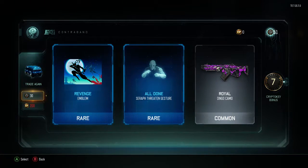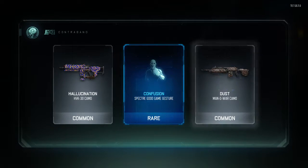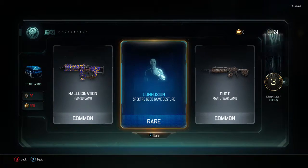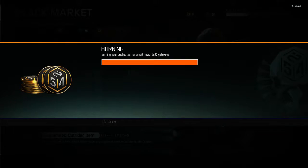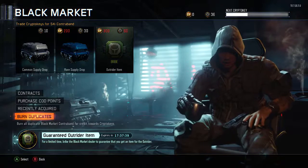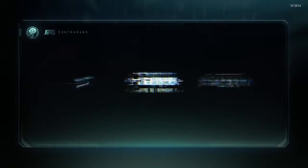We got seven back there. This might be our last one unless we get some bonus Crypto Keys. Hallucination, Confusion, Spectre, Good Game — well, we got some more trash. We got three more. So we're going to go ahead and actually burn some duplicates. We got 12 back, so we're going to go ahead and get 36 here. This should be our last one unless we get like some crazy 30 back or something.